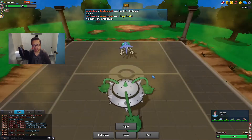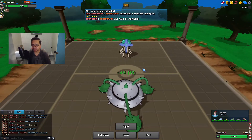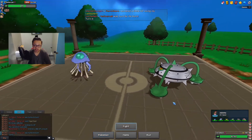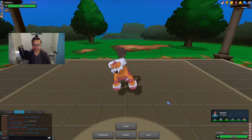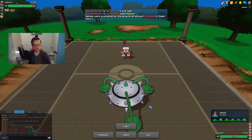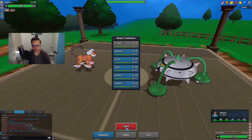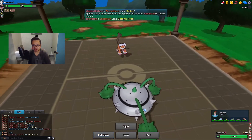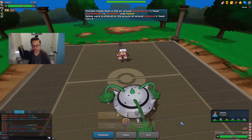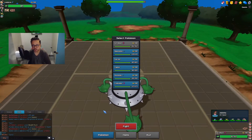He actually has Giga Drain - wow. Pretty sure that wouldn't have done much to my Suicune anyway. At this point I'm just setting up Spikes as he goes into his Lando. Not sure why he goes Lando - maybe this is his Stealth Rocker. I set up another layer. We didn't see Black Sludge on the Tentacruel by the way, so that might be Assault Vest.